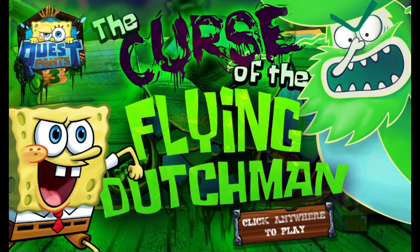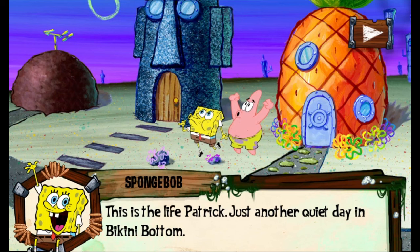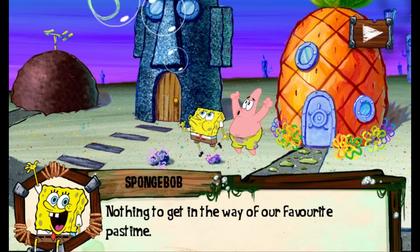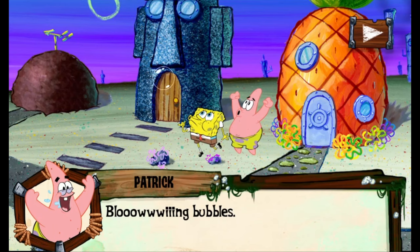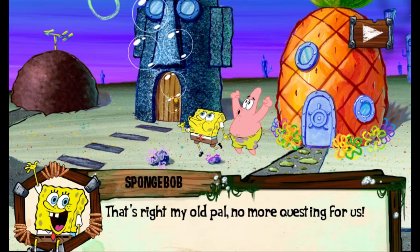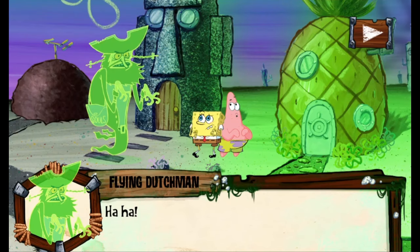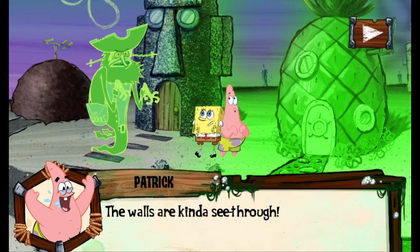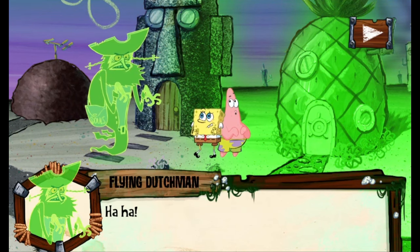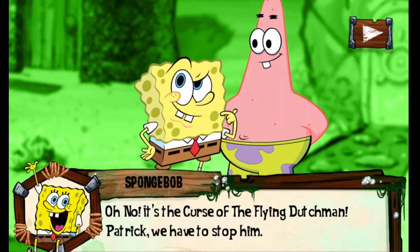The third one is called The Curse of the Flying Dutchman — not to be confused with The Revenge of the Flying Dutchman. This time, the character icons are different and the overall atmosphere feels different too. SpongeBob and Patrick are blowing bubbles, even acknowledging the last games by saying 'no more questing for us,' and then the Flying Dutchman appears and we get comical scenes of them screaming. He turns everything green and ghostly, wanting to ghostify all of Bikini Bottom until he finds something he lost — let me take an absolute random guess and say it's his dining sock. Oh, there it is — he said the title.